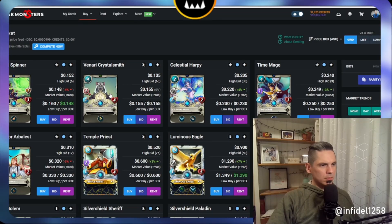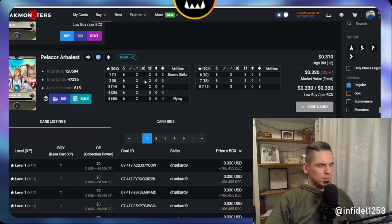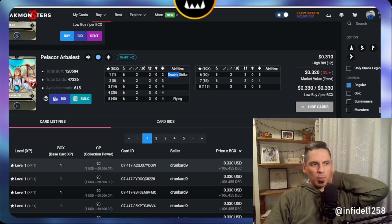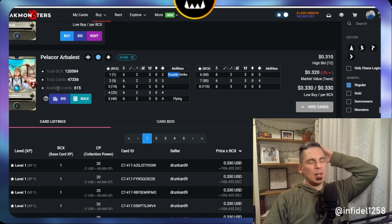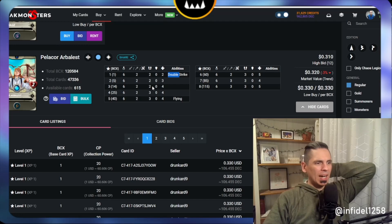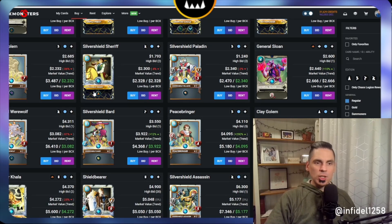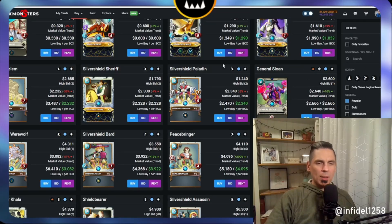And then the Pelacor Arbalist — he's rocking so much damage output with double strike. Even at Bronze you're doing two damage double strike, and with Sloan that's three damage double strike. I'm really surprised this card is so cheap. It's a Chaos Legion card so you get it at level one for free, and maybe that's all you really need in Bronze. But I just can't see these cards being at these prices for even the next year. I think there's a big U-turn coming real soon, especially as people stop sleeping on General Sloan.